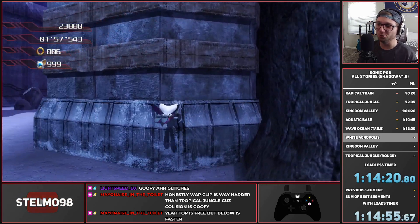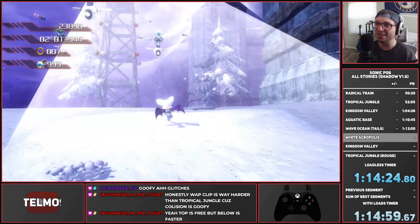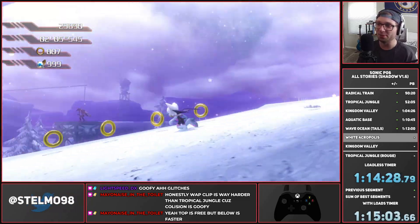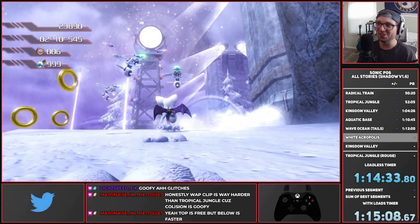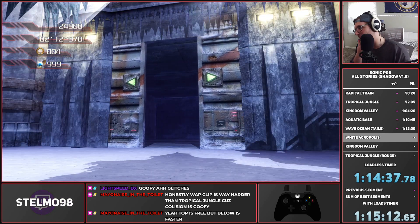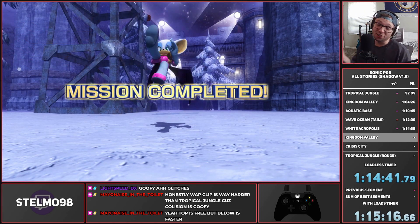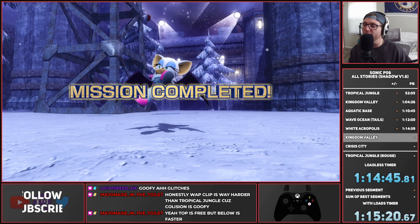An interesting thing about climbing characters: climbing isn't naturally inherent to Rouge and Knuckles — the terrain has to be tagged as climbable. So in sections Rouge and Knuckles aren't supposed to be in, you can't climb, which is interesting. Honestly it's something I wish maybe they did for 3D Sonic games because climbing is kind of broken. Another way would be to give them stamina. But that was White Acropolis.